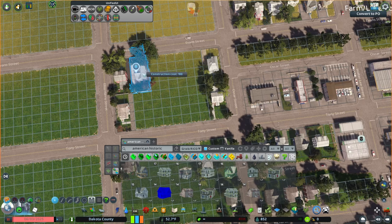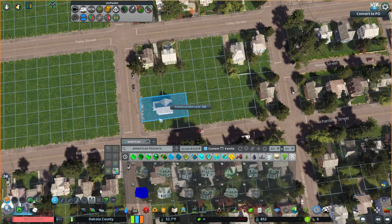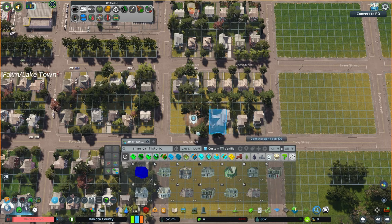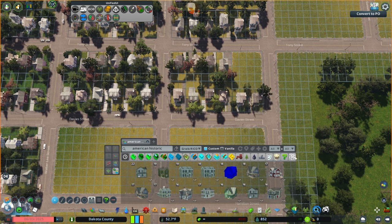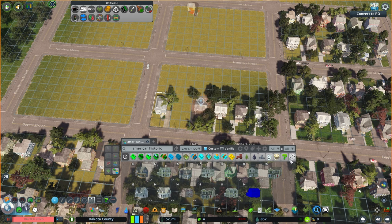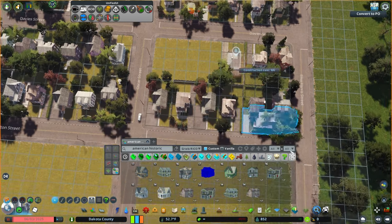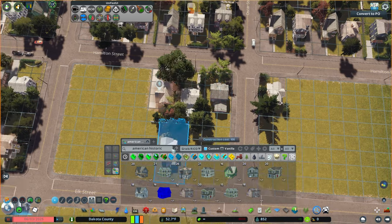I built out most of the rest of the town in this historic American style. I was thinking about intermixing ranch homes — we talked about that last episode — and I think we still will, but for this core section of town I really wanted to keep the historic style. This is where I imagine the original town was: these are the old historic buildings that grew up with the town, and everywhere else is extension. The outer areas will get ranch homes, maybe some McMansions or modern-style homes as we expand outward, but the core stays historic American.